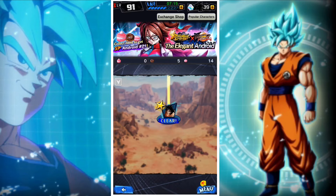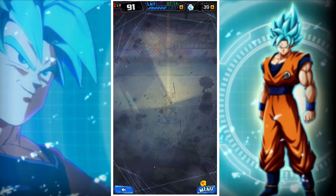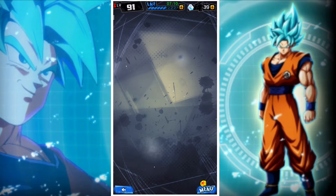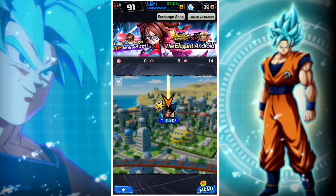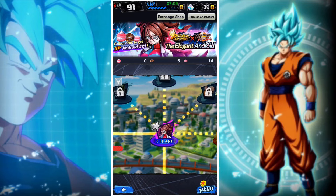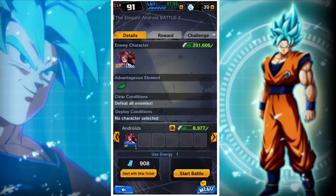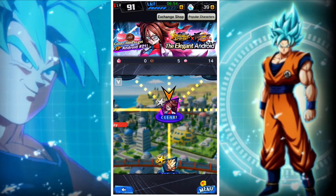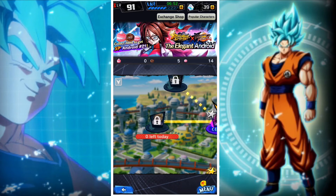First you'll start here, and it's literally a level 300 and another level 300, so you should be able to easily beat that. And then you keep going, and once you get to here, you'll fight a level 1000, which is the good Android. And once you beat that, it'll just give you Android 21 for free.